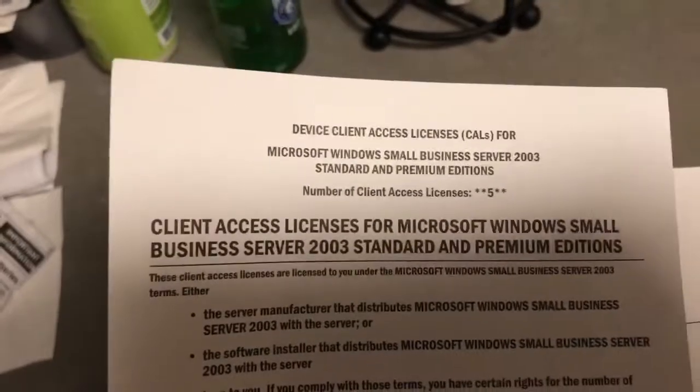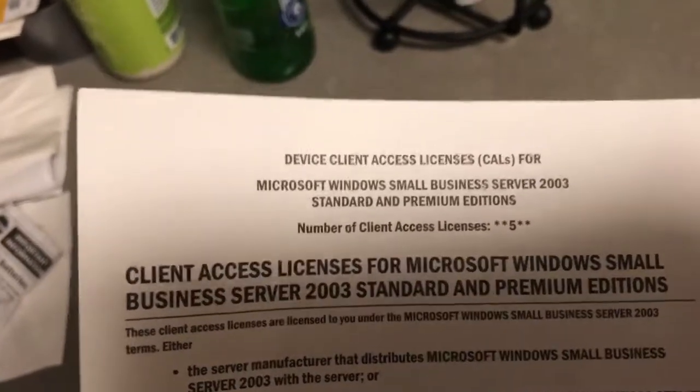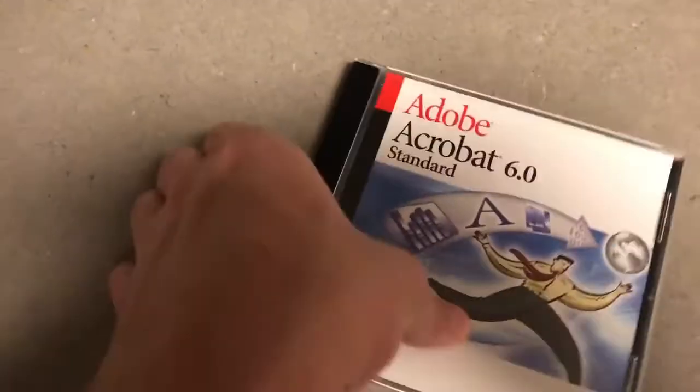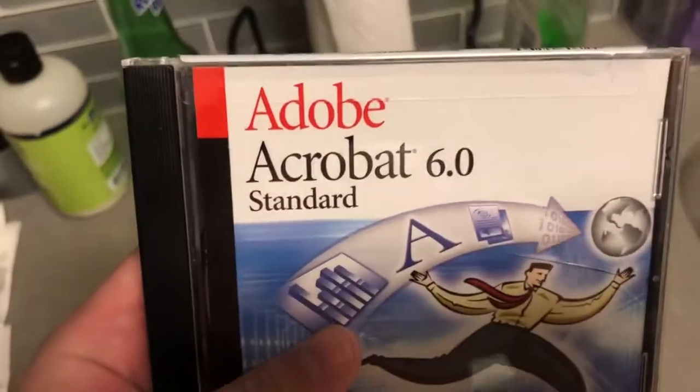I also got two client access — two packs of five client access licenses for Windows Small Business Server 2003 Premium. I won't be showing the keys for these because I've actually never needed one of these — I've always used enterprise class server software or enterprise editions of Windows Server. But maybe in a future video I'll see if these keys actually still work. There's the certificate of authenticity, and it's an official, legitimate Dell OEM key.